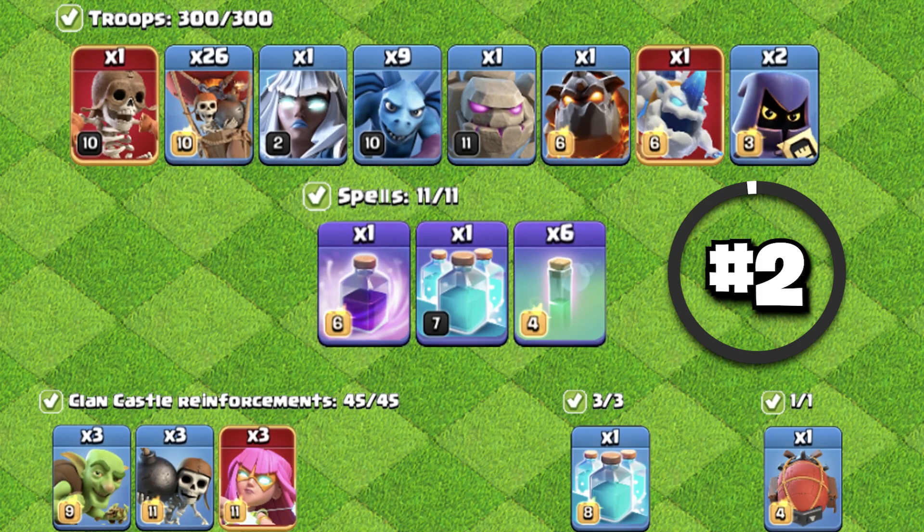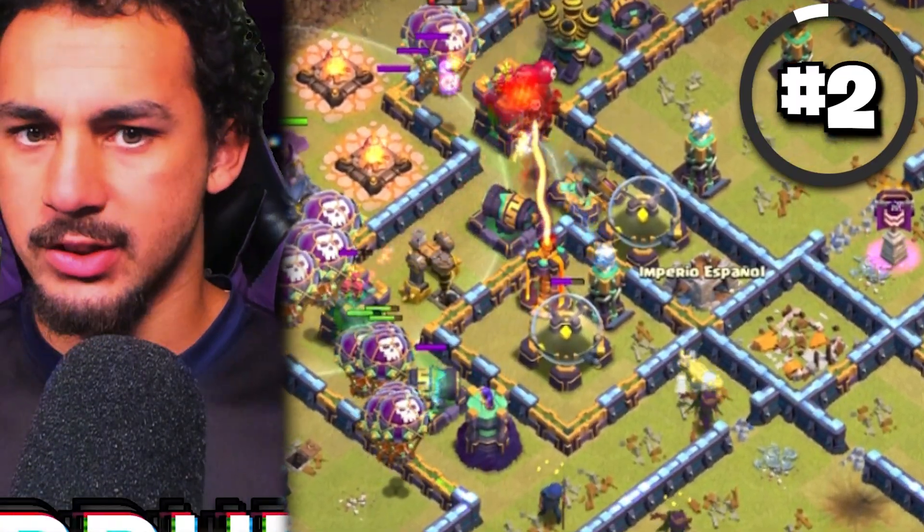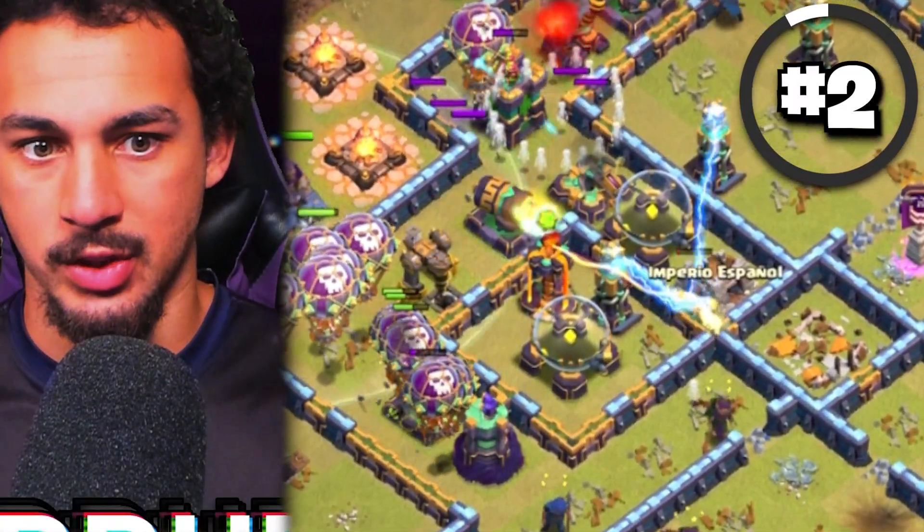Now, if you're too worried about using the Blizzard, you can always use the Super Archer Blimp Lalo in our number 2 spot. It's still very good and really hasn't been changed very much since the update.